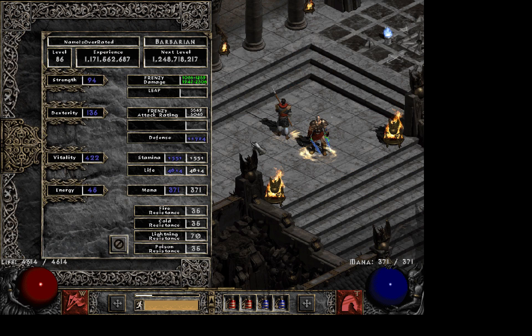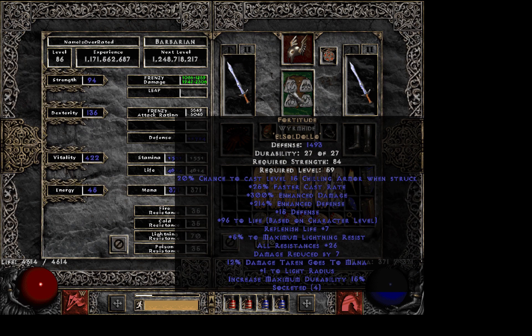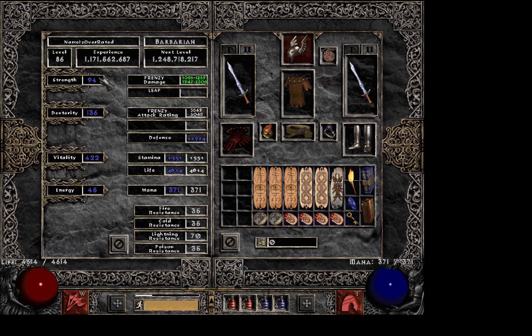I will first go over the stats. You need enough strain to wear your gear — my highest strain required is my Wyrmhide Fortitude. With Gore Rider boots you don't need much strain at all. With Frenzy Barbarian you could go to around 200 strain and get less vitality if you want more damage, since 1 strain equals 1% enhanced damage. It's up to you whether you want more vitality or more damage.